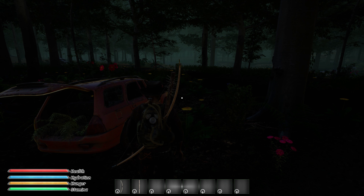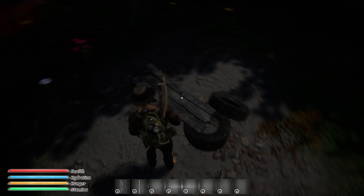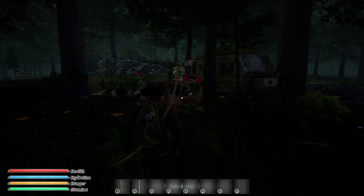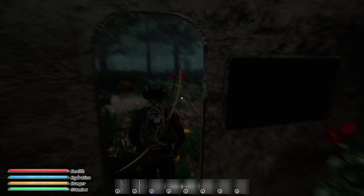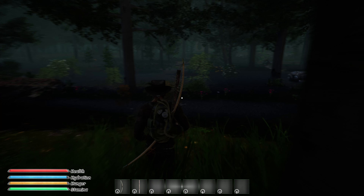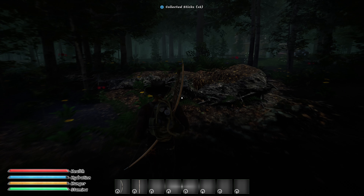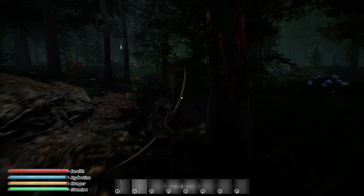We'll search for scraps and items. I've got a wooden chest. Mainly, we're gonna try to collect things that will help us do some crafting. Here's an RV — let's see if we can find anything, aside from three skeletons. I'm just gonna go that way. You can collect the bushes basically for sticks. We have a bow and a bat for our defenses.